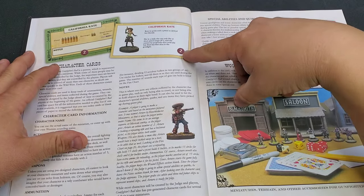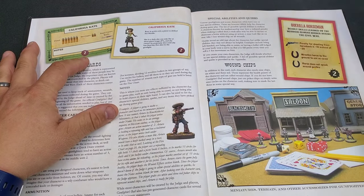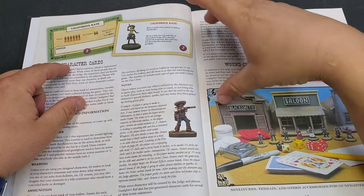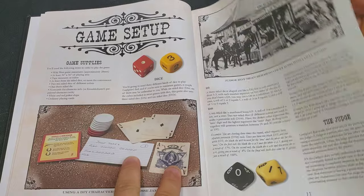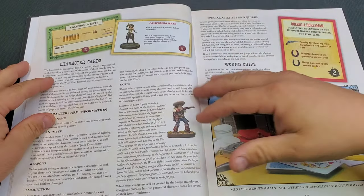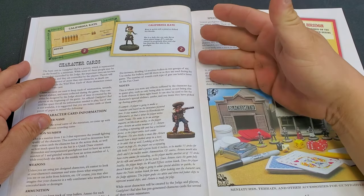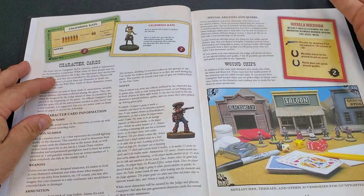Every character card has an action number — this one's a two, meaning they get two action cards in the action deck. A normal character will have two action cards in the deck, plus their hold card sitting next to their character card. You choose any action number; it doesn't matter which number out of the deck you pick. You put that many cards in the judge's action deck. For California Kate with a hold card of a 10, you'd put two tens in the action deck.